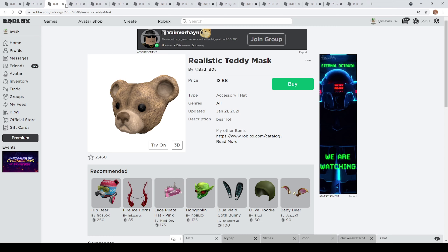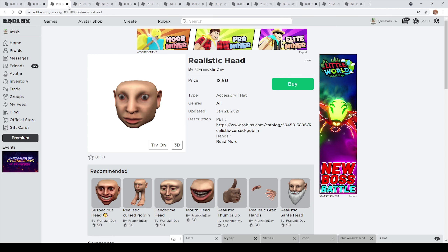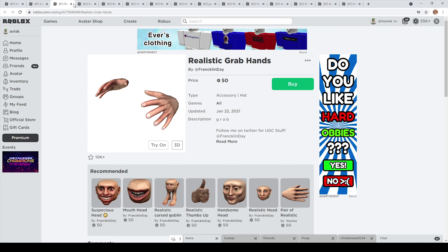We also have the realistic teddy mask made by Batboy for just 88 Robux. This one already has over 2,400 favorites and is quite a recent item. And of course we have the hat that started it all — the realistic hat for 50 Robux. This one has over 89,000 favorites, which is really incredible — a very nice item made by Franklin Day. By the way, links will be in the description below for some of these items if you want to buy them.